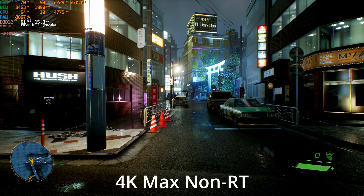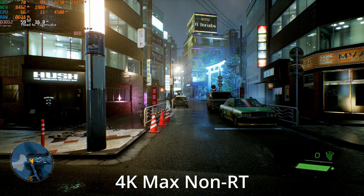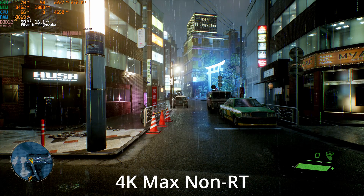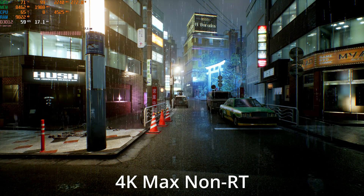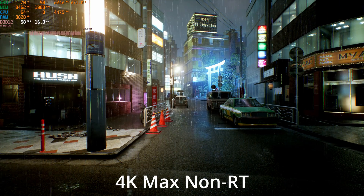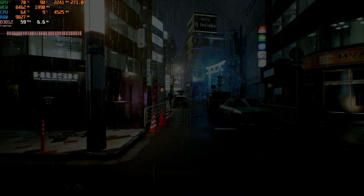Here we have the RX 6800 XT at the maximum non-ray-traced 4K settings, and we're holding about 60 FPS here. If I start running around and fighting those enemies in the distance, we will dip below 60 FPS. But you certainly can play this game at between 50 to 60 FPS, completely maxed out at 4K on this graphics card.